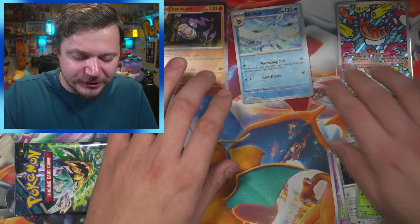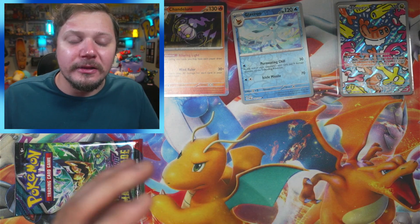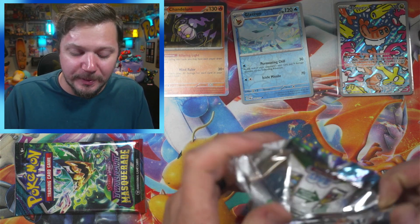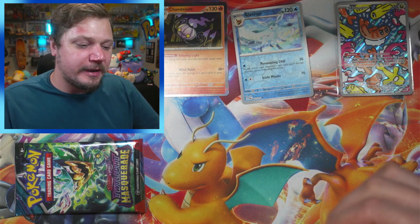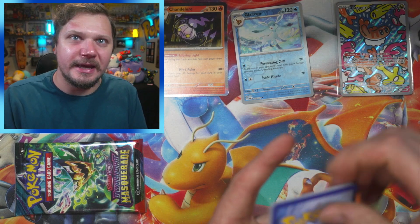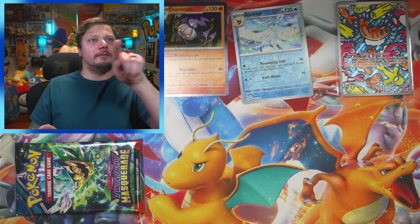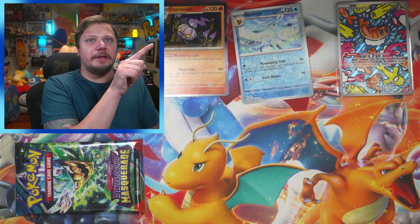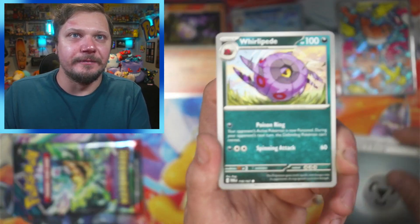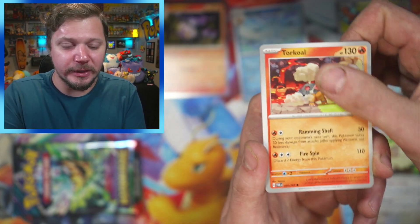I uploaded a Fusion Strike video probably when Fusion Strike first came out. I had an Elite Trainer Box and literally every card was just a reverse holo — the holo slots were missing cards out of the packs. It's a fun video; I'll link it in the corner up there. Lightning, we got Steel — so far we've only gotten one hit and I need at least three. We got Torkoal.